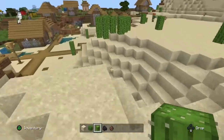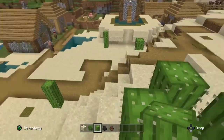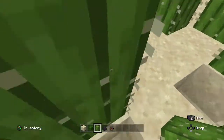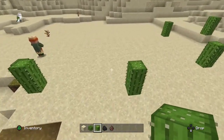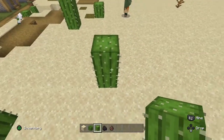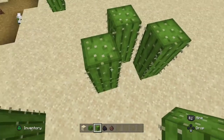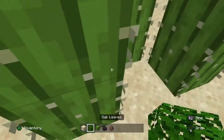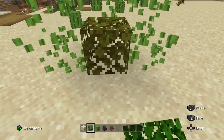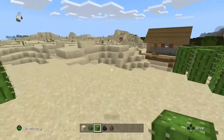The first thing you can do with cactus is make a barrier. One little detail before we start: you can only place cactus diagonally, not vertically, and if you place a block next to one it's going to destroy all the cactus around it — just something you want to know.